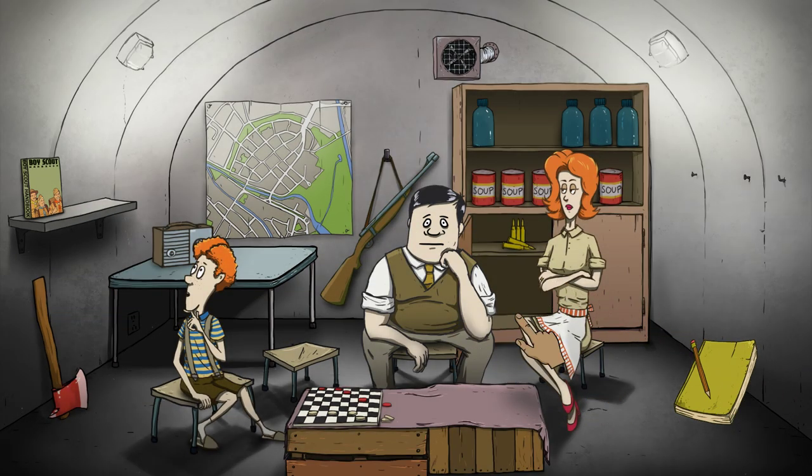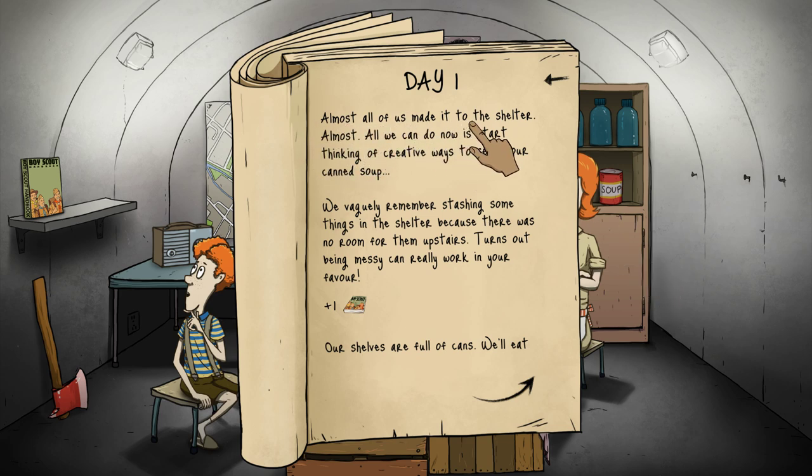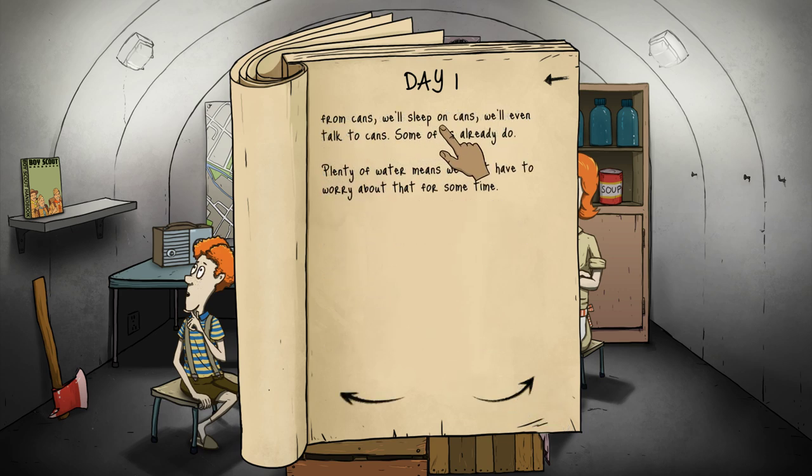So what it is, you have this diary here and pretty much this talks you through what happens every day and this is where you make your choices. Day one: almost all of us made it to the shelter - almost. All we can do now is start thinking of creative ways to serve our canned soup. We vaguely remember stashing some things in the shelter because there was no room upstairs - turns out being messy can really work in your favor. We have our boy scout handbook, shelves full of cans, and plenty of water so we don't have to worry about that for some time.